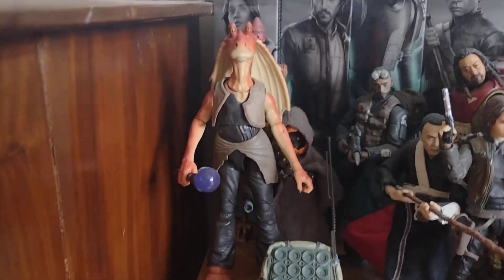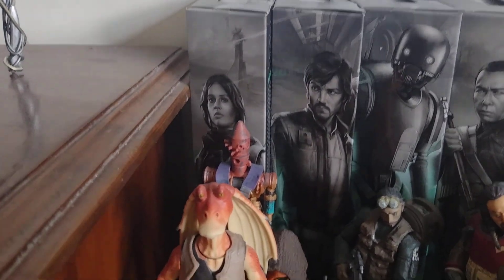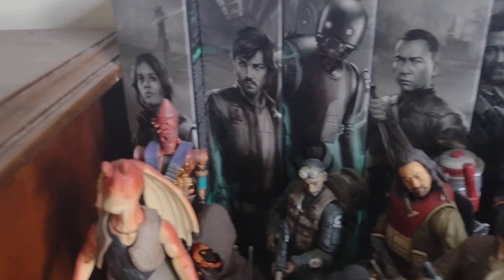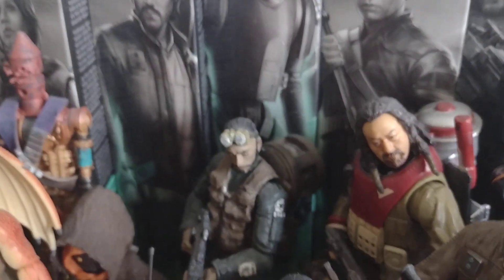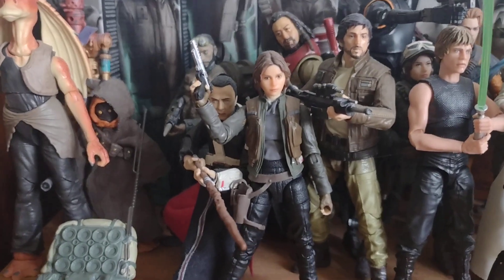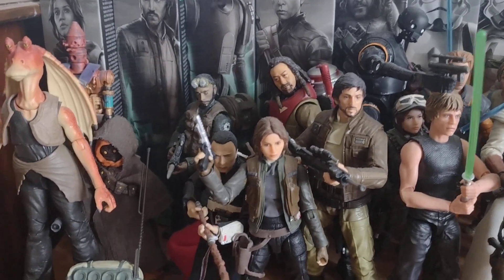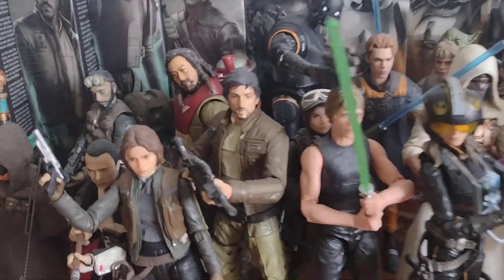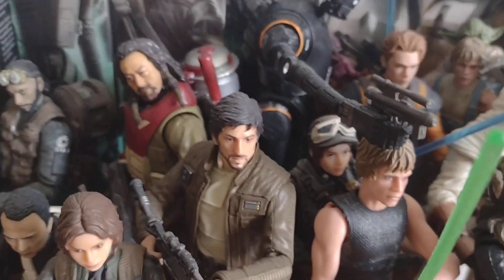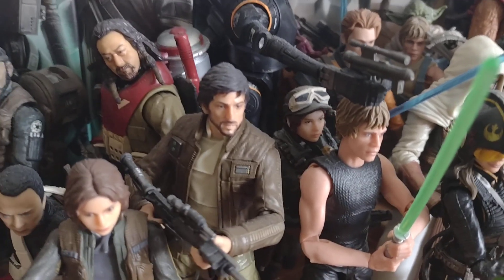Over here we've got Jar Jar, and then a Jawa, then the Credit Collection IG-11, and then there's a custom Bodhi Rook. And then here is the Rogue One section — you've got Jyn, Cassian, Baze, Chirrut Imwe, and K — don't forget him. And then Jyn just right there. This is Erso One.